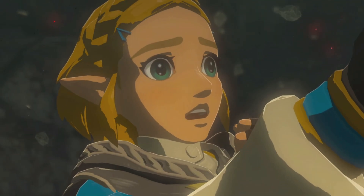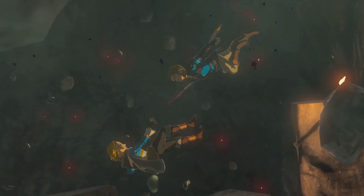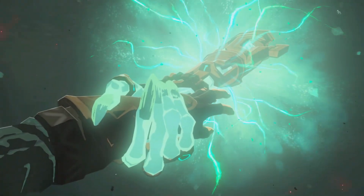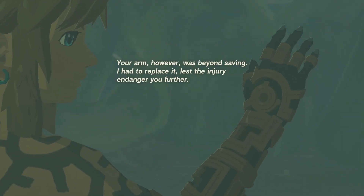The floor starts collapsing, Zelda falls away, and we try to save her but we can't — however we are saved by a glowing blue hand. We wake up in some cave and our arm is replaced.